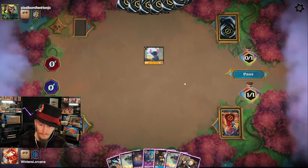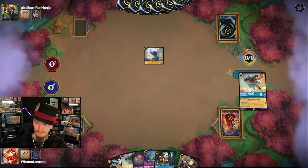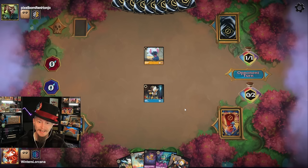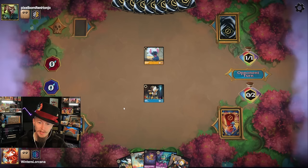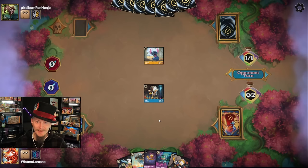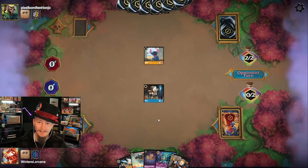One Tinker Bell gone. Wait a minute — it's Dewey! Now, I have said on my Discord many times: no way you get Huey, Dewey, and Louie all in play. Because you have to start with Huey, and Huey's got all the special text so your opponent knows right away. They have two turns to deal with him. Our opponent's playing Steel and we have two toughness — that's very easy for Steel to deal with.